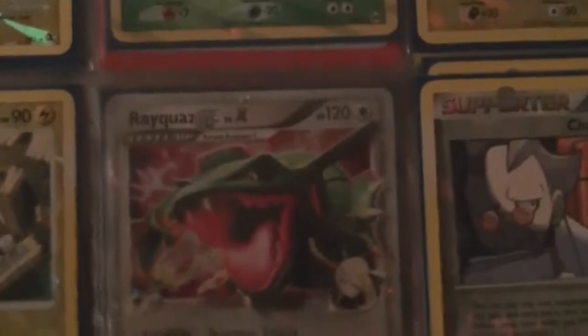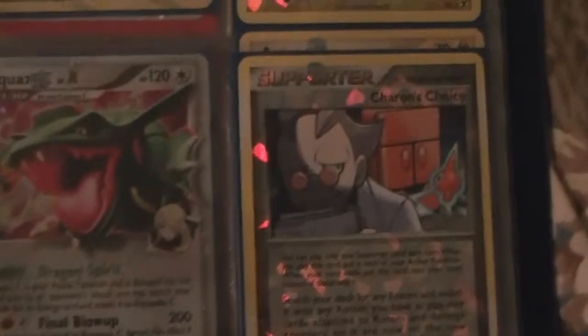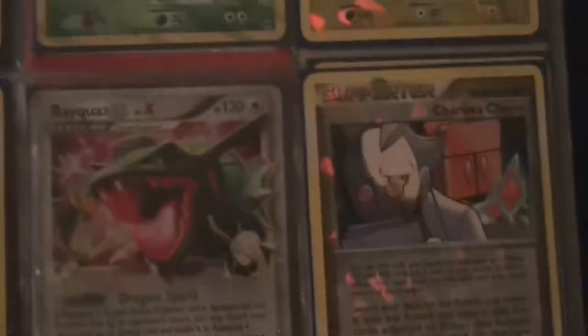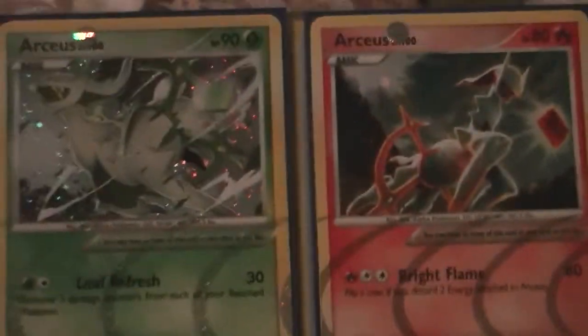I really want to complete the Rotom set, so I still need Wash Rotom and Frost Rotom. I have the Challenge Tins and the other three Rotoms, so if anyone has any of those I would love to trade for them. I also need for the Alph Litho set — I need the Colorless, Metal, Steel, and Water ones.